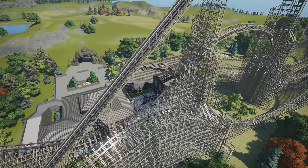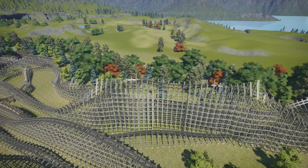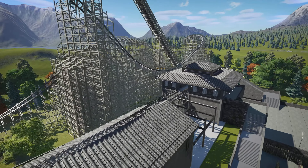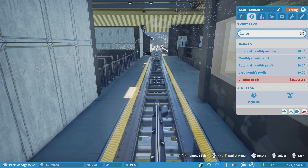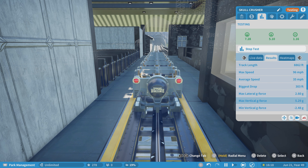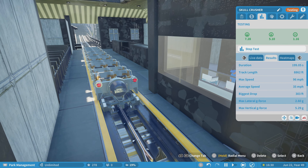Let's take a look at this layout because that's what we're here for. We've got the first massive drop — actually I'll talk about that after so I don't ruin the surprise. Oh my gosh, that inversion right there looks awesome. I have not been on this coaster yet so we're going to see if it lives up to my hype. Everything's all green, which is great. Vertical G's maybe a little too high at 5.29 but I think that's fine if it only touches that at one point. Max speed 96 miles per hour, 303 feet.